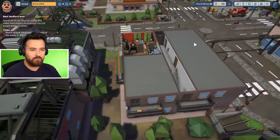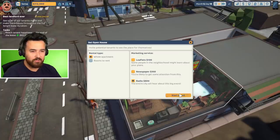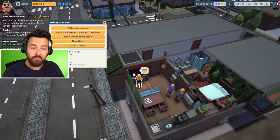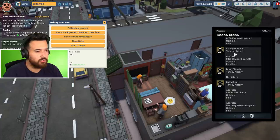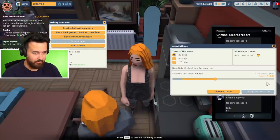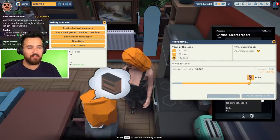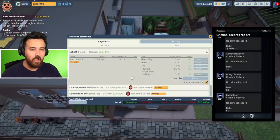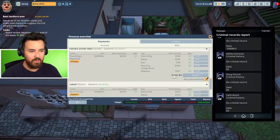We also have Ferry Street over here — this one needs a new tenant. I really like this apartment. Begin an open house on this one too — hopefully it'll rent nicely. This person — Ashley — has no criminal record. Negotiate: 120 days at $4,800. I definitely feel like these were up at $7,000 before. How much money are we making? It's okay. They also added a new ability to pay automatically so I don't have to keep opening bills and clicking pay all.